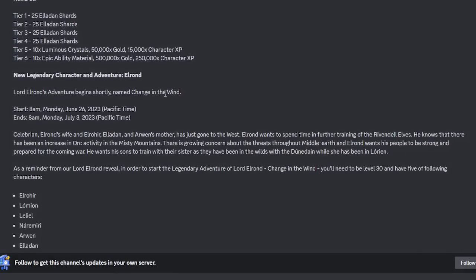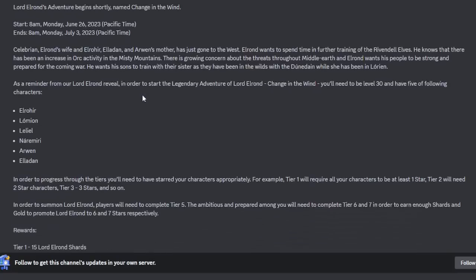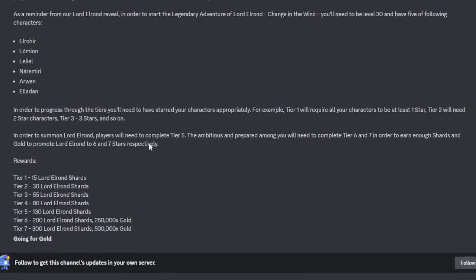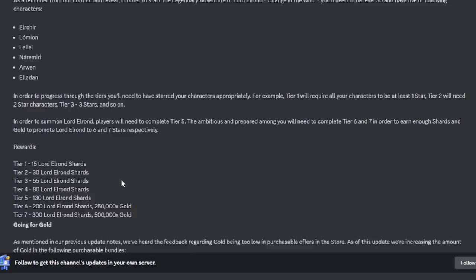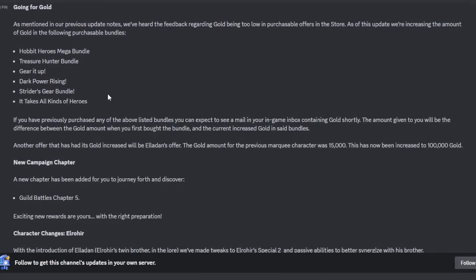Elrond's adventure begins shortly — we've already talked about that in another video. It starts Monday, June 26th. You'll need to use elves, and tier five will get you Elrond unlocked, requiring five elves at five stars. The best team right now is probably the four Rivendell elves plus Neramiri or Leliel. Neramiri would probably be a little more useful because you get a heal out of her with that elf team.